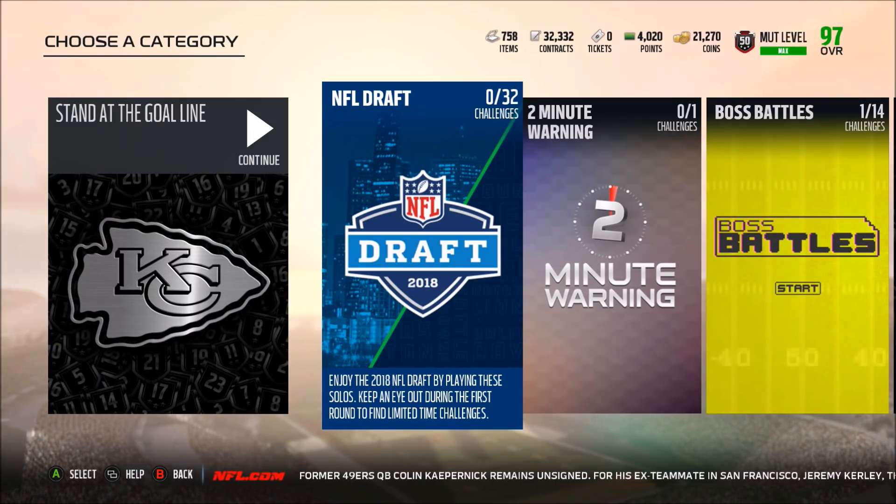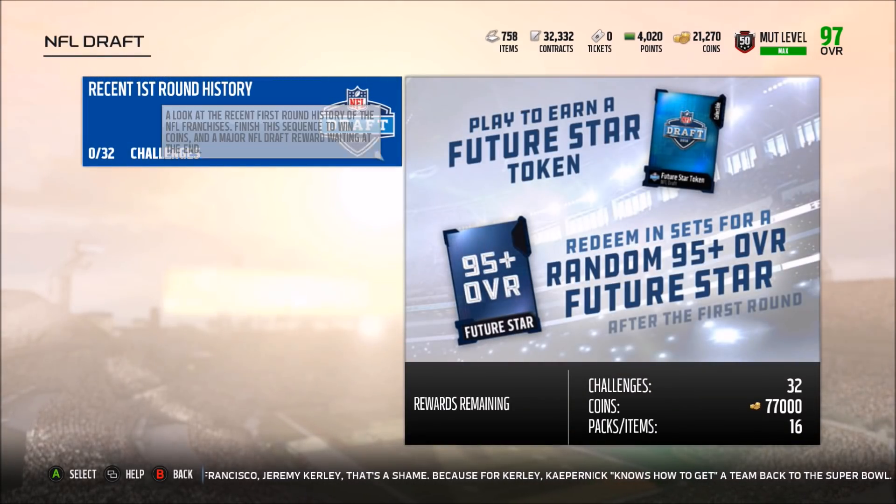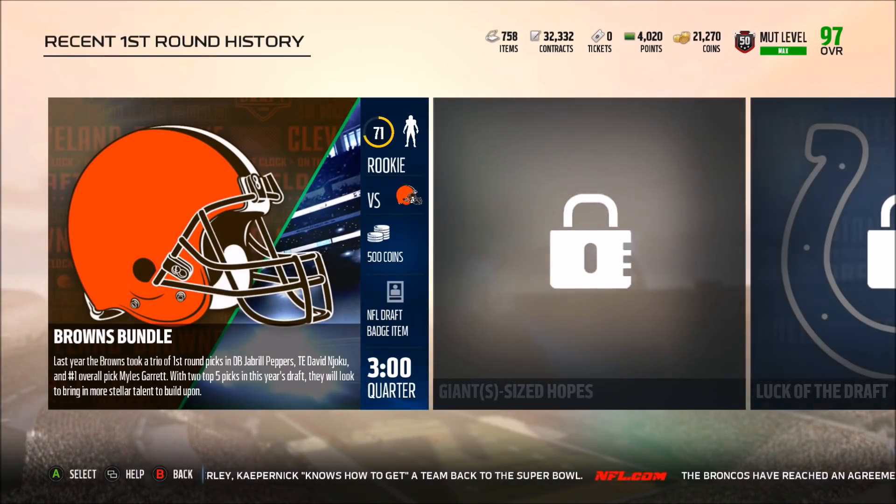What is going on guys, it is Zerkz coming at you today with another YouTube video. Today we have the NFL Draft solo challenges. As you can see from the description: enjoy the 2018 NFL Draft by playing these solos. Keep an eye out during the first round to find limited time challenges. Redeeming sets gives a random 95 overall future star.